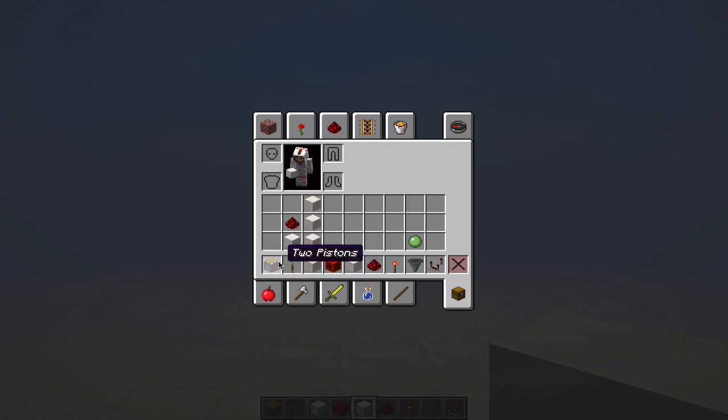This is actually pretty easy to build. You need two pistons, some sort of redstone input, blocks for the pillar, one block of redstone, solid blocks, two redstone dust, one redstone torch, two hoppers, one item, and one redstone comparator.